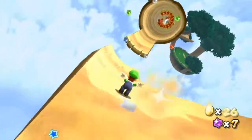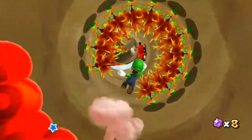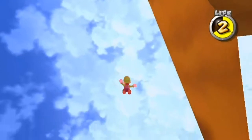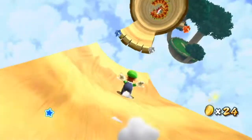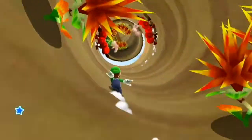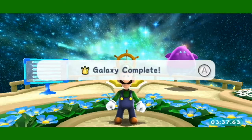Star number three. Make your way down the slide until you get to this section with the angry wigglers — go to the left and collect the star. Galaxy complete.